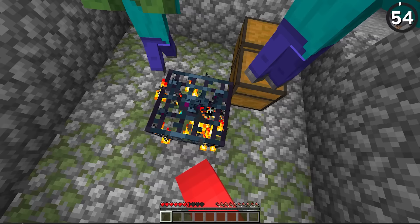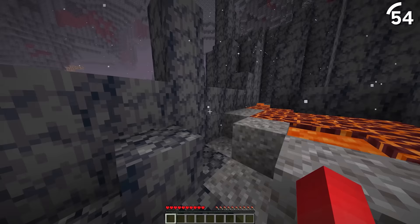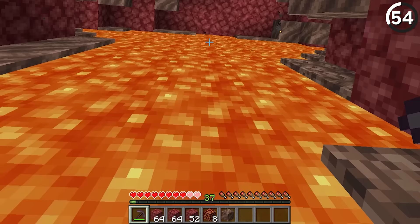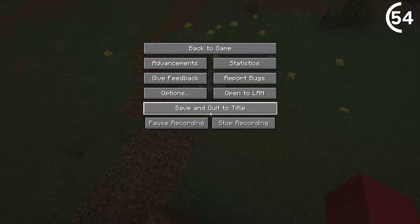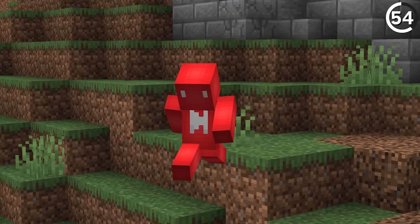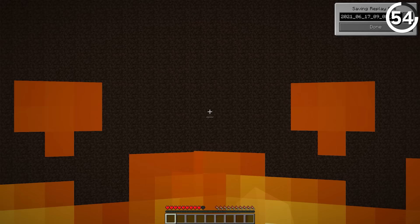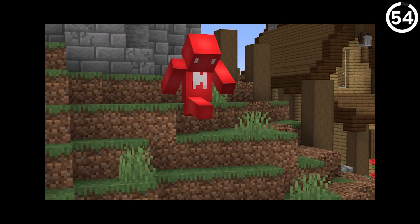Single player can be a much riskier operation than a server — at the very least, you've got no one else to blame if something goes wrong. Say you're playing late one night and stumble into a nether lava river. One major exploit in single player is the ability to pause whenever you like. By quitting and rejoining constantly, you can use the brief seconds of spawn protection each time to maneuver yourself out of the situation. Is it cheating? Sure, but who said exploits have to be fair.